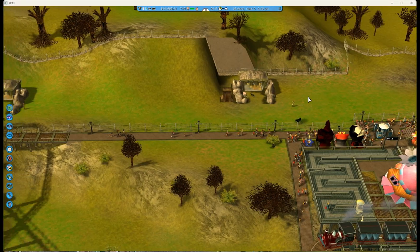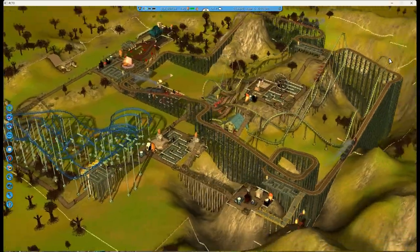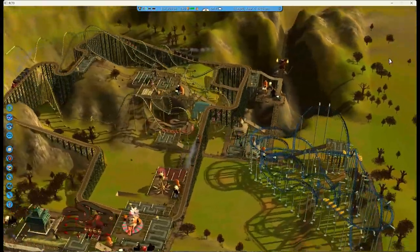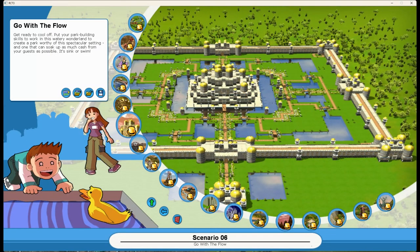I will say I like that I put these panthers along the back wall of the park, but I obviously could have done a lot more with this park. Join me next time as we tour the Go With The Flow park.